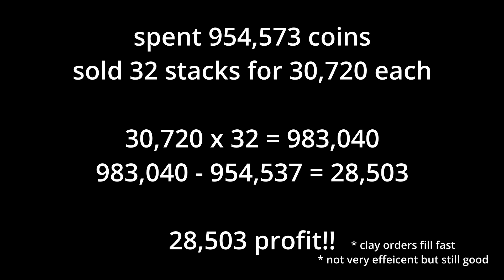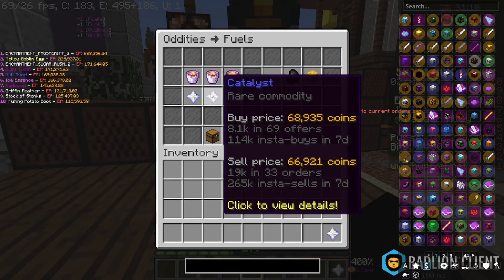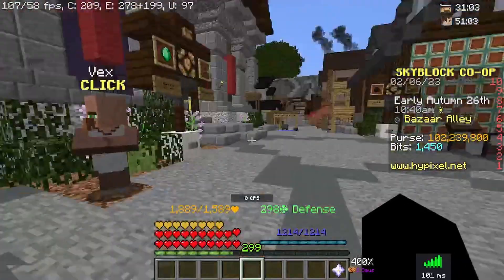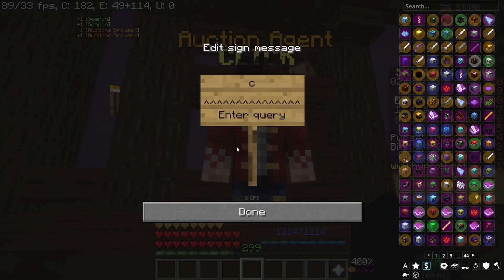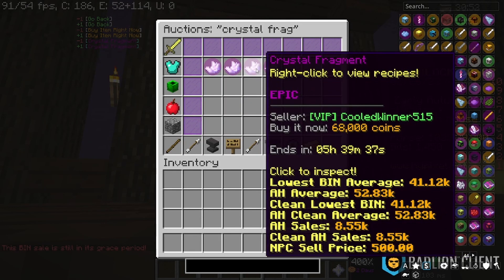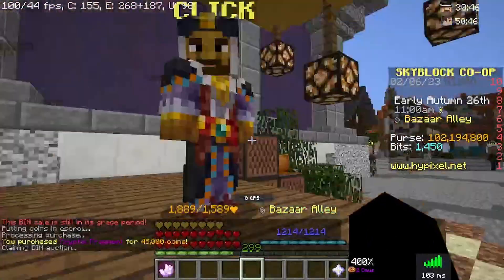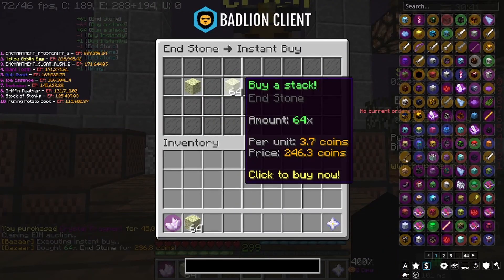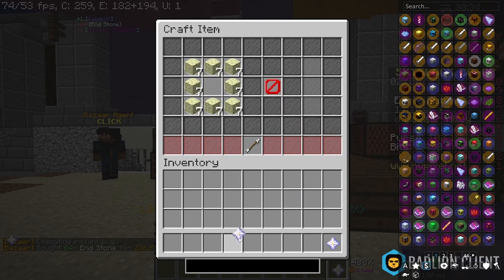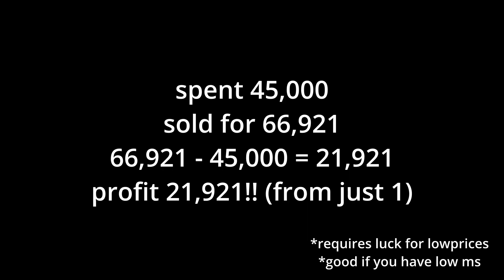The second way of getting money is frag flipping. For this you will need to unlock the crystal catalyst recipe, which requires mining a lot of end stone. Check the prices of catalysts on the bazaar — let's say one catalyst is 200,000. Then you would buy a crystal fragment on the bazaar for 180,000 or less, turn that crystal fragment into a catalyst, and sell it to the bazaar for profit. This method is good but you will have to be fast, because other people will try to take them.